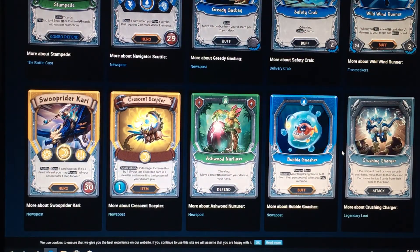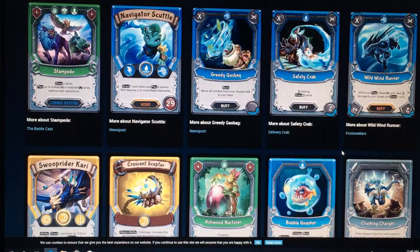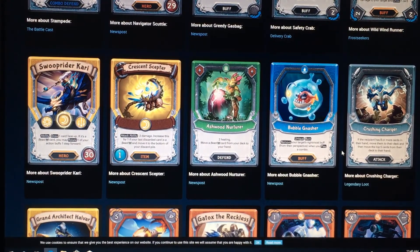Another rare hero here, getting into an Astral Hero. Swipping Super Rider Kairi with the Lunar. He is Proficient Water, and we got a Proficient Lunar for its element superiority. Ability to draw one card face-up. If it's a Beast card, you may rotate one of your action buffs one step forward. That's really solid.